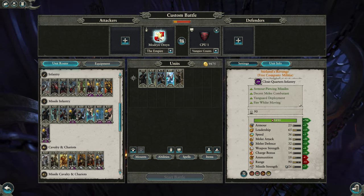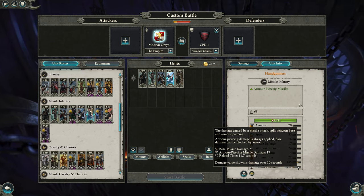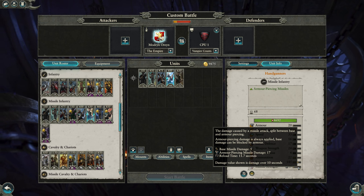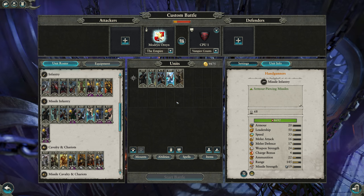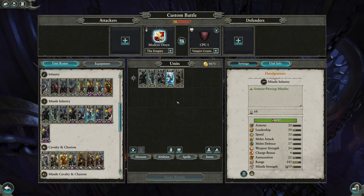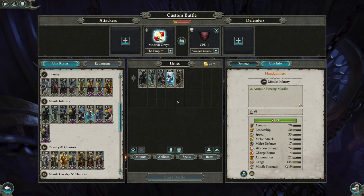Handgunners are your pure armor piercing at 145 base range. Missile strength on paper is pretty low, mostly because of long reload time, but consider that it's almost all AP damage — and it's devastating. Another point to consider with gunpowder versus bows: gunpowder units have much faster missile speed, so if you're trying to shoot a flying unit, the missiles are much more likely to connect because they get there faster.